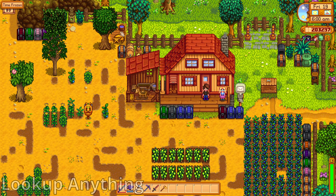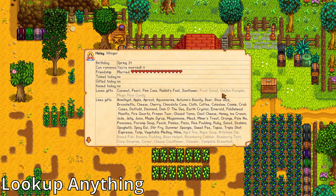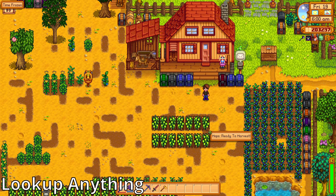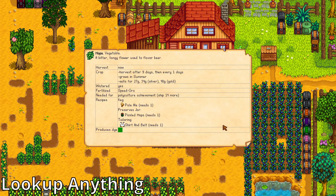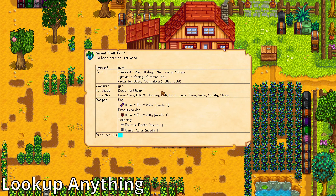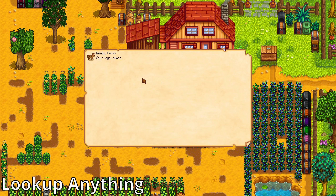The second one is Look Up Anything. If you are the kind of person that opens Chrome and searches for 'Stardew Valley something something', this is the mod for you. If you want to know any information about something, you just hold your mouse over it and then click F1. This brings up a page with information, much easier than opening the internet to search for everything.